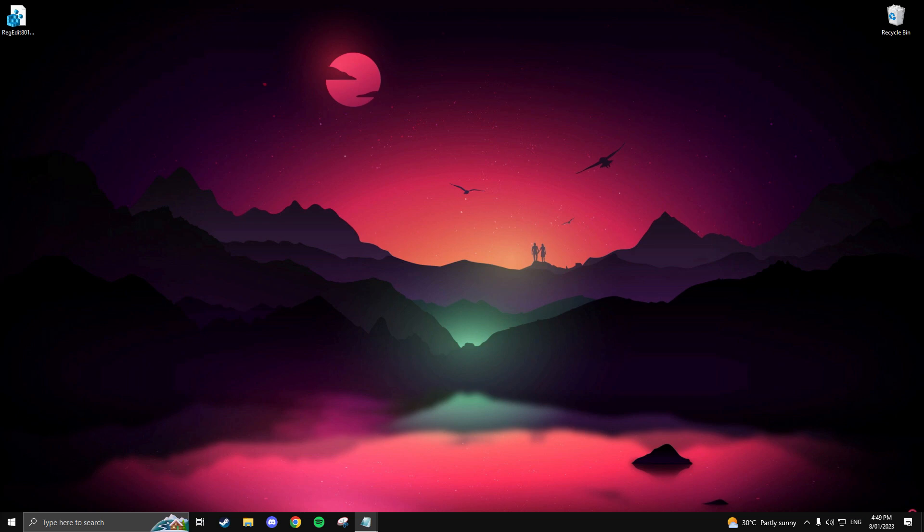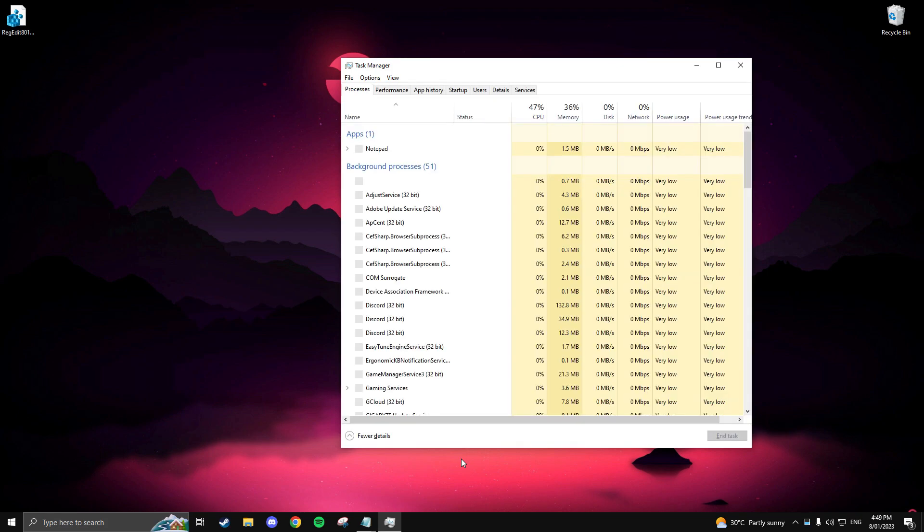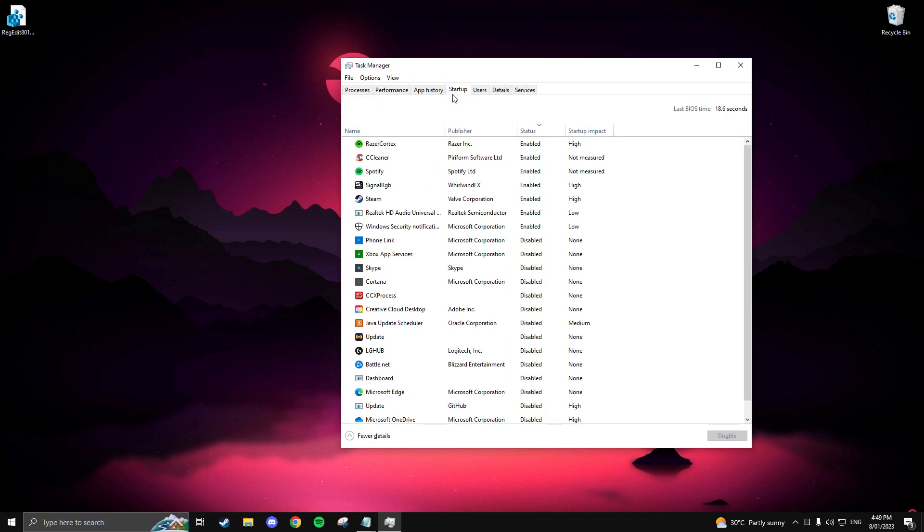For the next setting, navigate to Task Manager to disable unnecessary startup applications. Do this by right-clicking the taskbar and selecting Task Manager, or press Ctrl+Shift+Escape on your keyboard. Go to the Startup tab and disable any unnecessary applications you don't need when you boot up by left-clicking them and selecting Disable. For example, I can disable Spotify, Steam, and CCleaner, as I can open them anytime from my desktop.